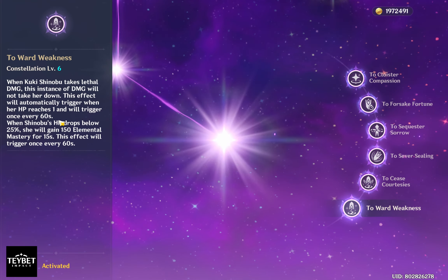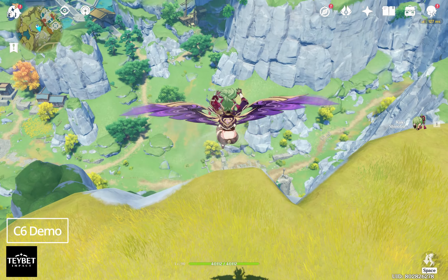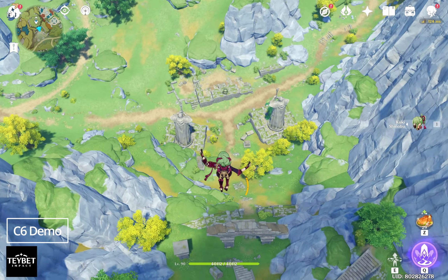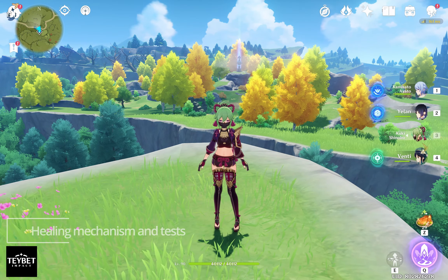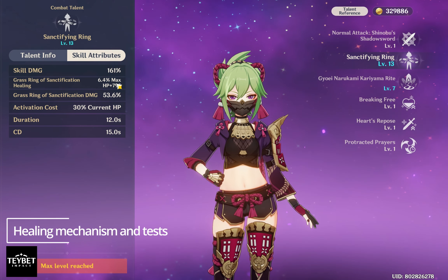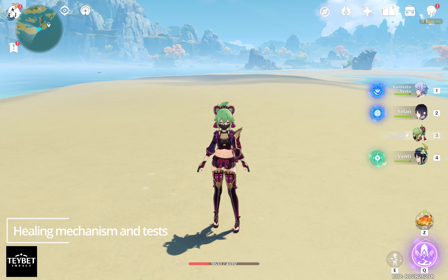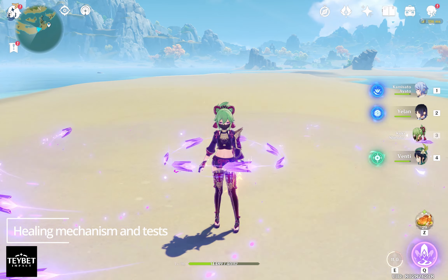In this part, we're going to put her healing to the test. But before that, I want to demonstrate her distinctive C6 ability, which makes her able to survive lethal damage — including falling from heights. There are a couple of things to note: firstly, her initial skill takes up about 30% of her current HP. And when her HP falls below 50%, her healing is going to get better. Secondly, there is about a 2.5 second delay from the moment you cast her elemental skill to the actual healing happening.